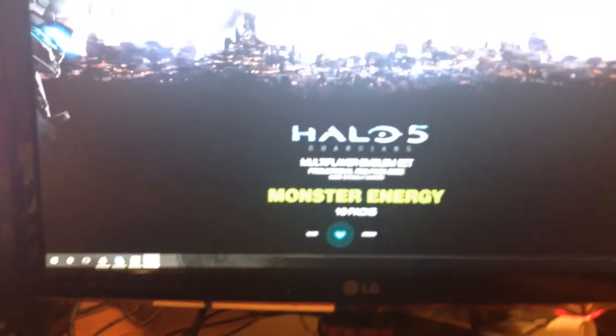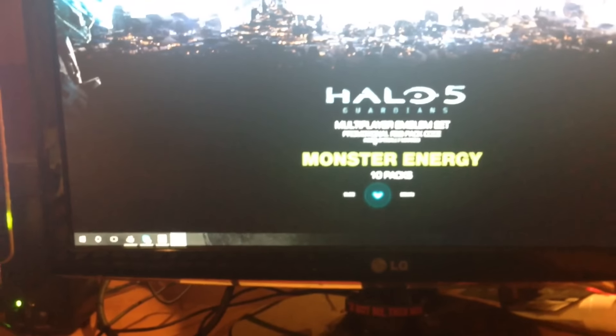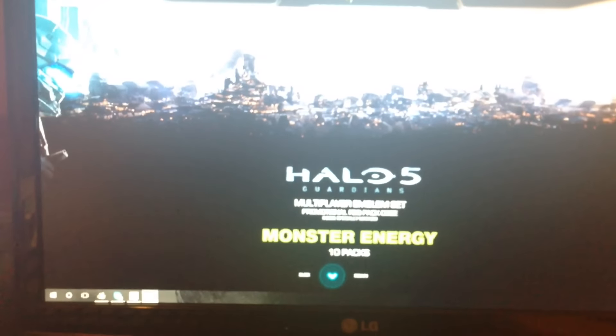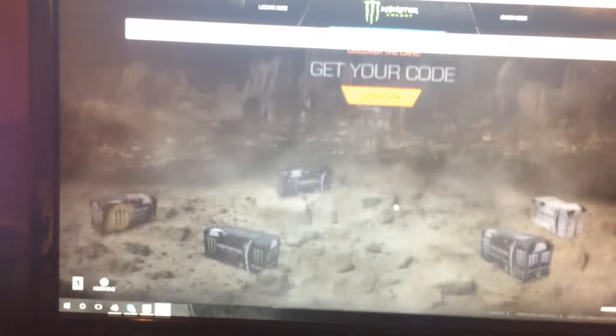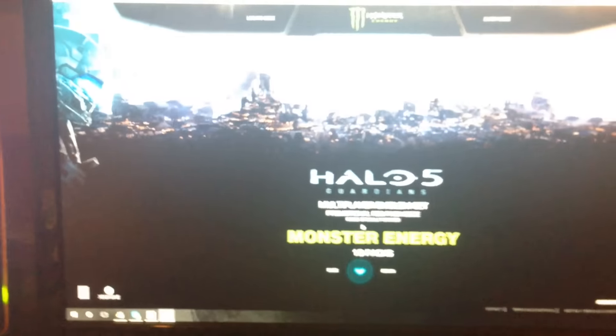It will email you the code, which I thought was weird — well, not just email; it brings you the code on screen, says to write it down, and it's also getting emailed. So I assume it's something we have to type in when the game actually comes out. If anyone knows what I'm supposed to do with the code, that'd be great, because I have no clue.